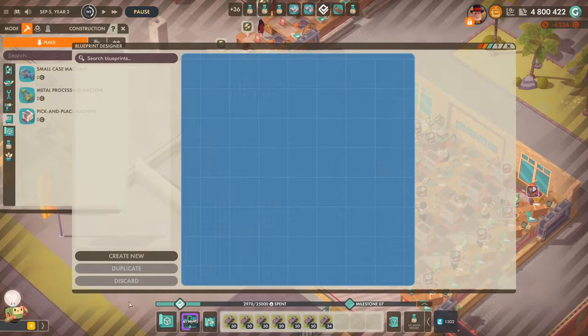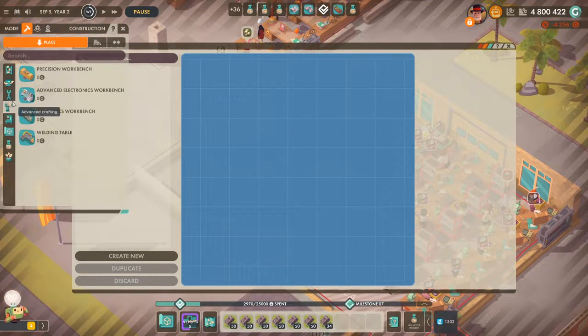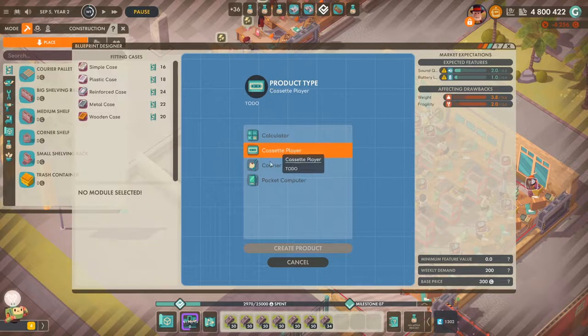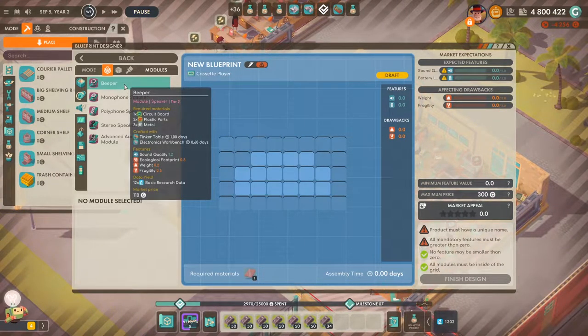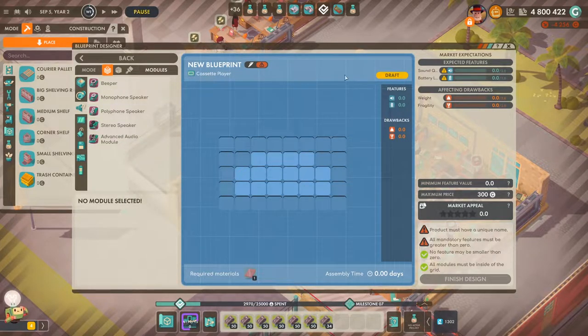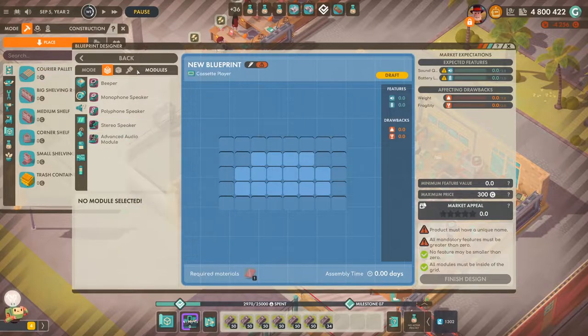The blueprint designer is now a button down here — you don't actually need the design desk anymore, and I don't think you even have it. There's no design desk anywhere to be found. Another thing tied to this is that you now have the possibility of over-fulfilling market requirements. I think the required stats have also risen because they've raised the stats on all parts and the requirements have risen accordingly — an interesting change.